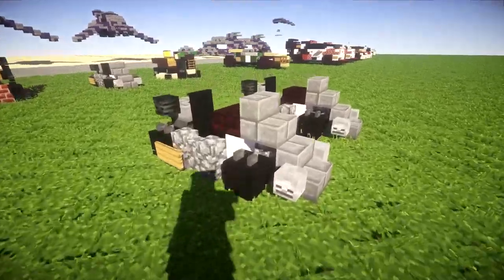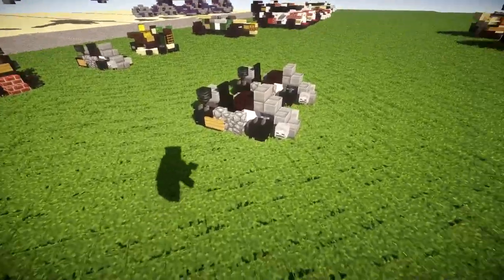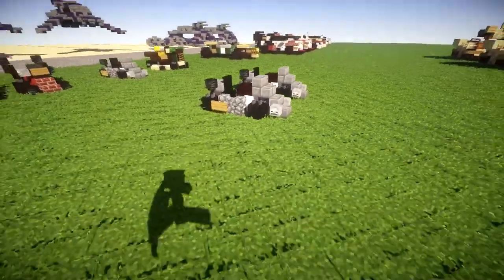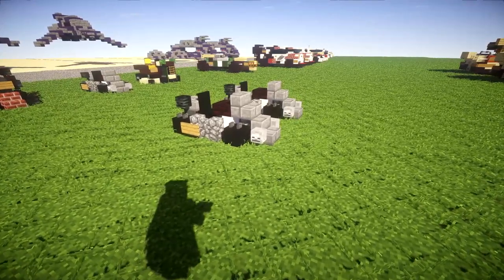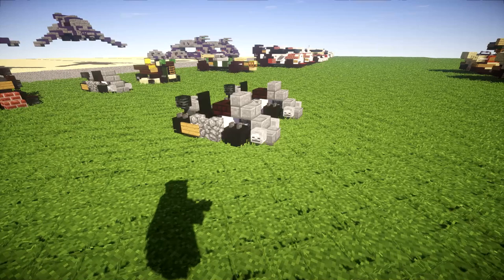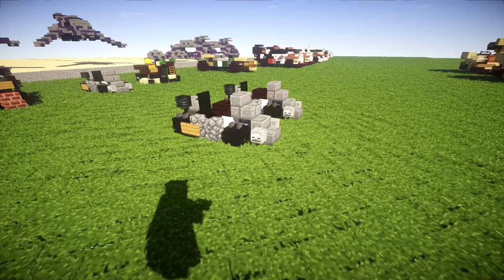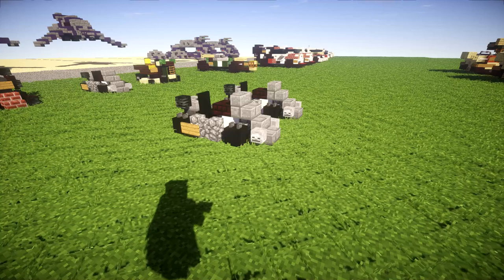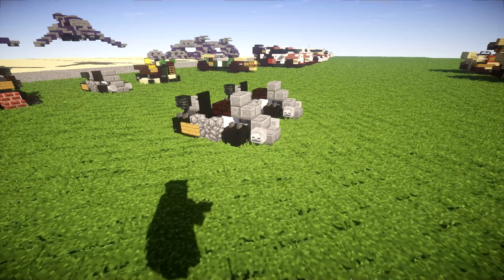You can obviously change the colors by using different blocks to kind of mix it up and make a few modifications to show a different color scheme. Overall, it's definitely a really cool little build, and it's well suited for go-kart tracks and stuff like that. Hopefully it's a cool little build that you guys can enjoy, even if it's a little different from my standard tutorials.